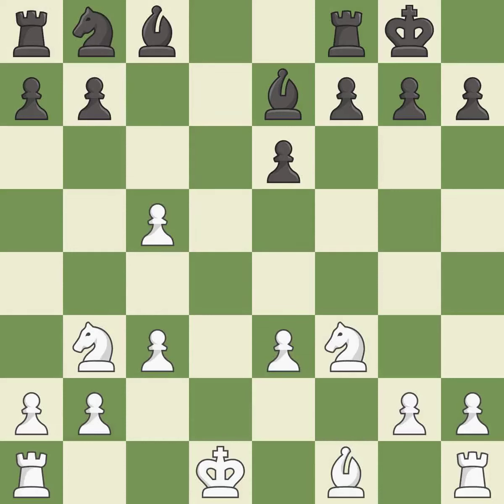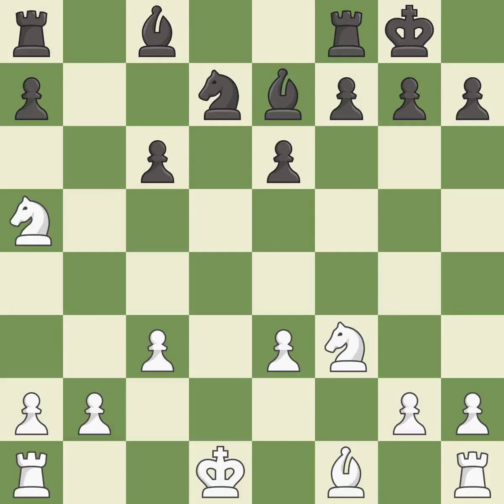Takes back. This activates a knight by developing it off its starting square — it is best. Right on target. This removes the attacking pawn — it is best. This threatens to create a passed pawn — it is best. This threatens to create a passed pawn. It is excellent; this blocks an attack on a vulnerable pawn.